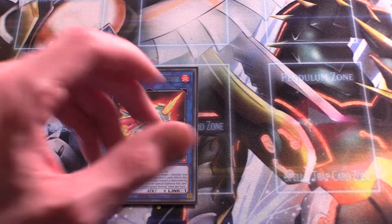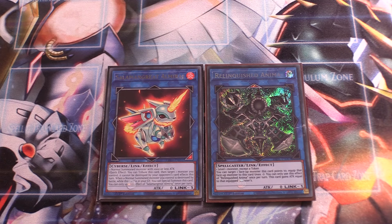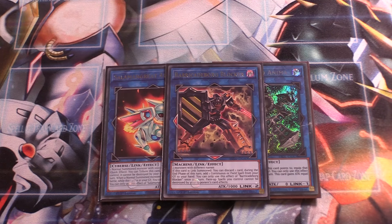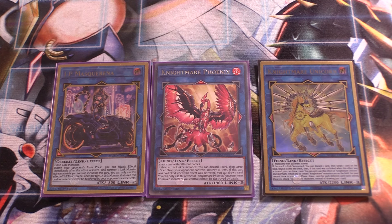For the Links, we have one Salamangreat Almiraj and one Relinquished Anima. Anima is good after any normal summon — we normal summon a lot in this deck, so we can link summon to Almiraj to get stuff in the graveyard. It helps if you normal summon something like a Dark Beckoning Beast, link it off, and then use Opening of the Spirit Gates to bring it back. Anima is good for stealing your opponent's monsters — we run Nibiru, so if Nibiru resolves, we can Anima and steal the token. We also have one Barricadeborg Blocker, a generic Link 2 that protects all of our face-up spells from card effects, protecting things like Cerulean Skyfire and Fallen Paradise. When summoned, you can discard a card to add a continuous spell from your graveyard to your hand during the end phase. And finally, we have one I:P Masquerena, one Knightmare Phoenix, and one Knightmare Unicorn. We can easily end on a Sacred Beast plus an I:P, which lets us go into Phoenix and Unicorn on our opponent's turn. Very generic but very good link monster package.